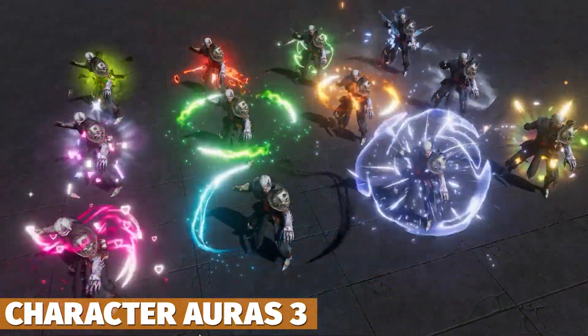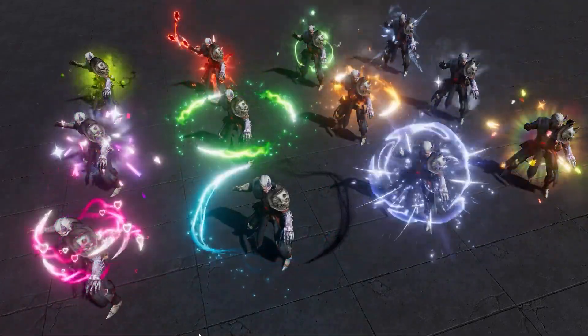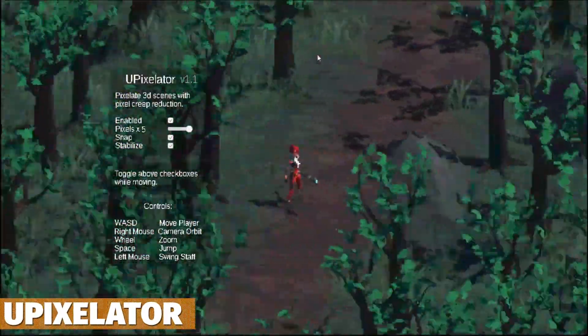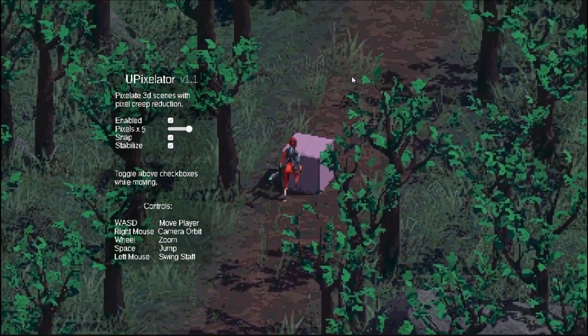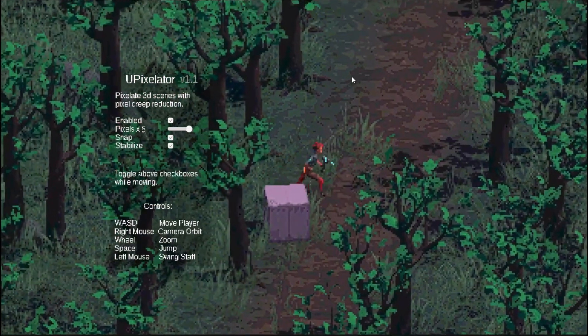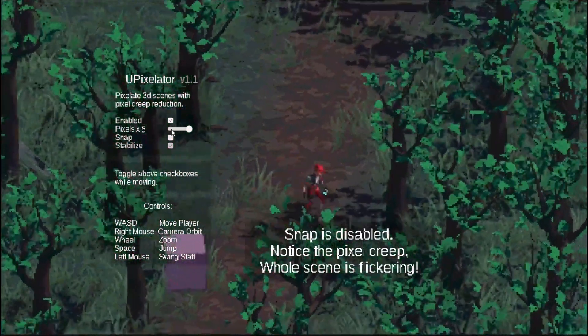We've got Character Auras 3 with 12 different aura effects for many different styles. We've also got the U Pixelizer, which is a pixelizer for 3D scenes — it lets you take an entirely 3D scene and pixelize it by rendering a low resolution render texture and then upscaling it to fit the screen.